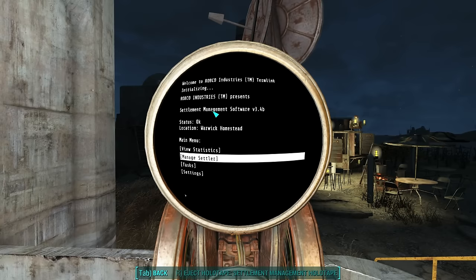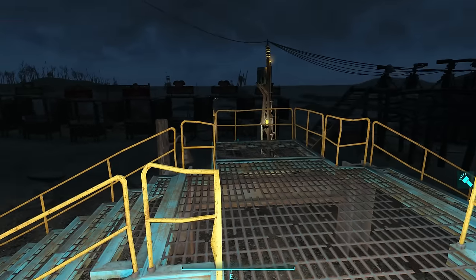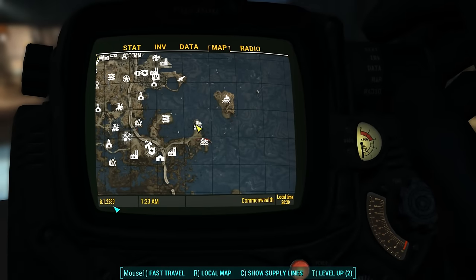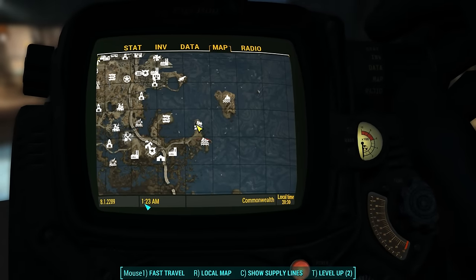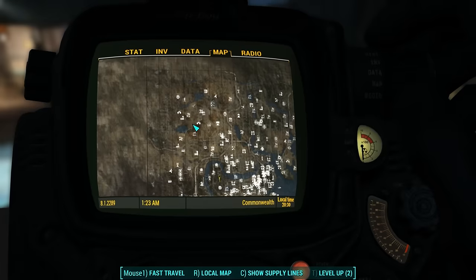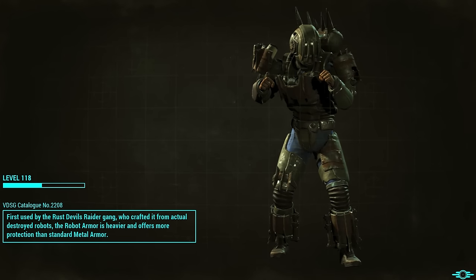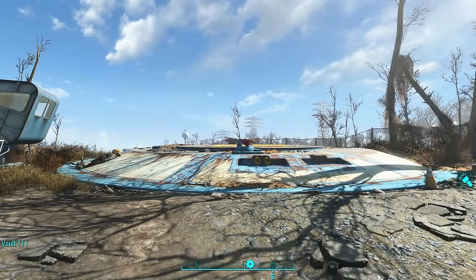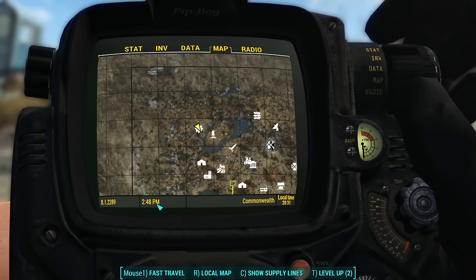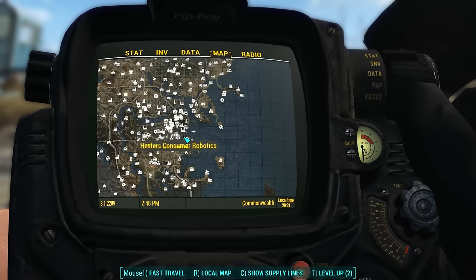That means first things first, let's run the test and see how much money we make after 24 hours with all settlers assigned. We're going to do a bunch of fast traveling. It's August 1st, 2289 at 1:23am. The reason I chose the Warwick Homestead is because it is the farthest away from this side of the map that you can possibly go. Let's go to Vault 111 and see what time it is. Here we are at Vault 111 and it is still August 1st at 2:48pm.